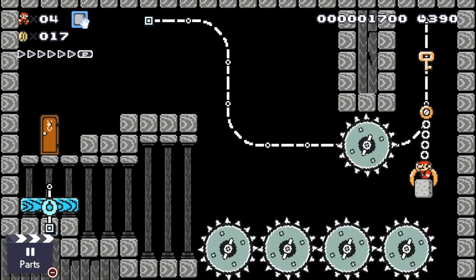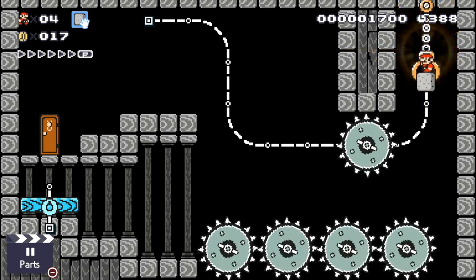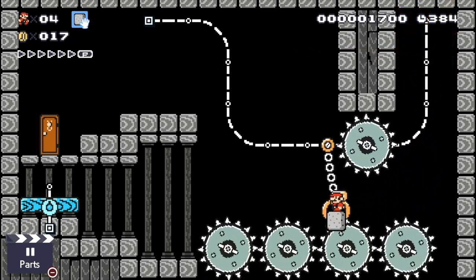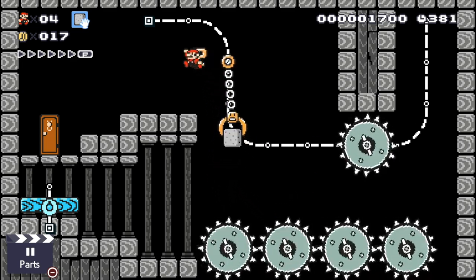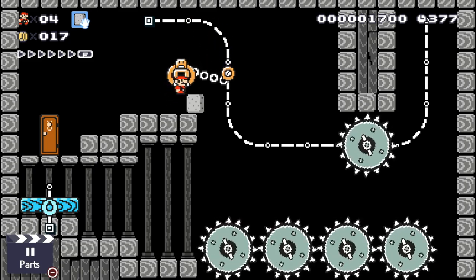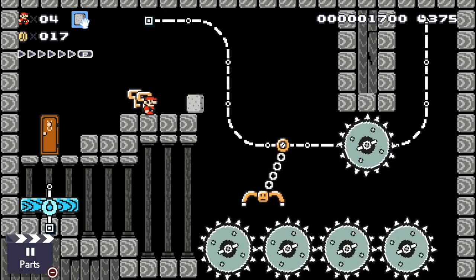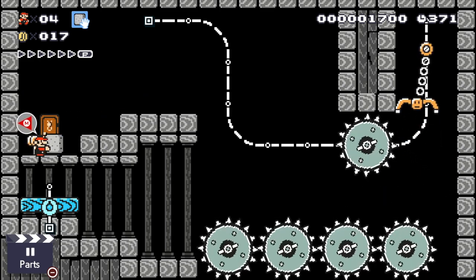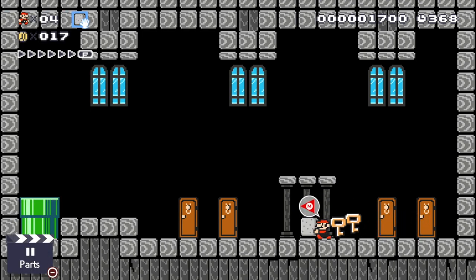Then you just want to stay exactly where you are and ride it all the way around to pick up the key. That will give you the second of the keys relatively easily and then it's just a case of riding back. Getting off this is a little bit tricky too, so what you want to do is jump off around here, wait for the claw to get you — you'll get stuck behind the block and then you'll stay there. So pick up the block and head back through the door.